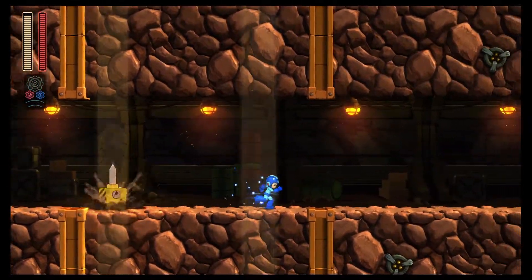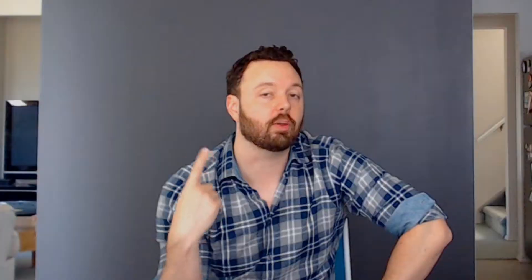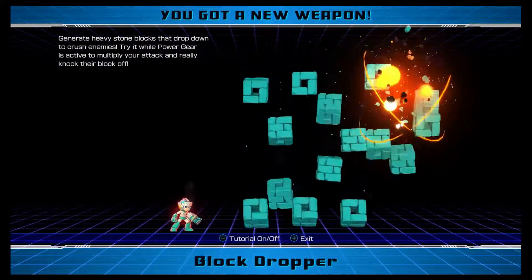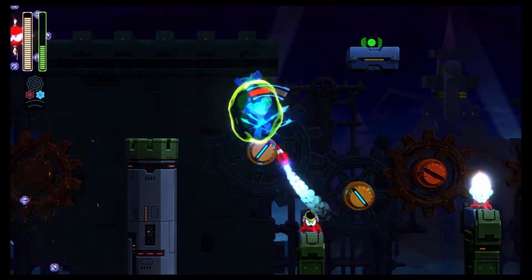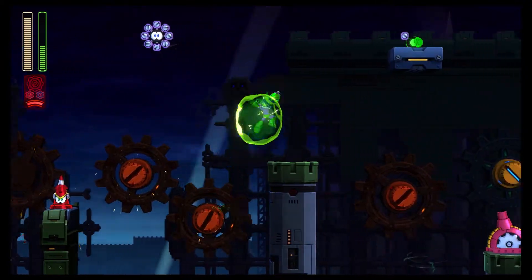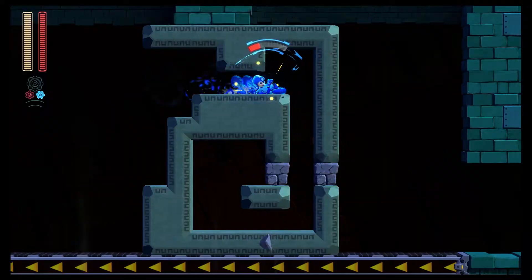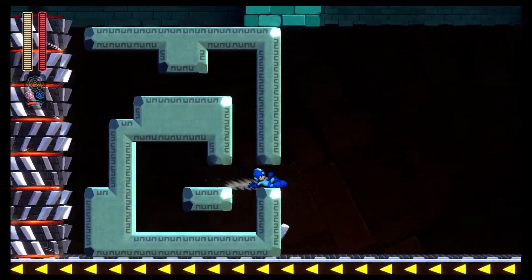The big new gameplay mechanic introduced for Mega Man 11 is undoubtedly the double gear system. This system works for a limited amount of time and in two specific ways. First, you have the power gear, which overpowers all of your abilities, making them incredibly strong and therefore incredibly useful. Second, you have the speed gear, which slows down both Mega Man and all the enemies on screen, allowing you to dodge incoming enemy fire much more easily and also platform much more easily.